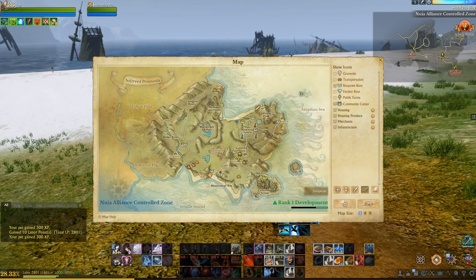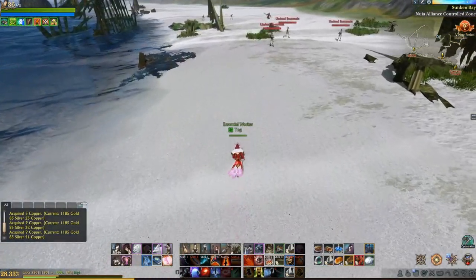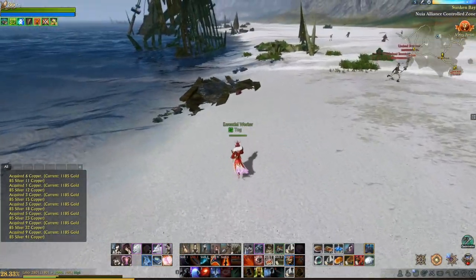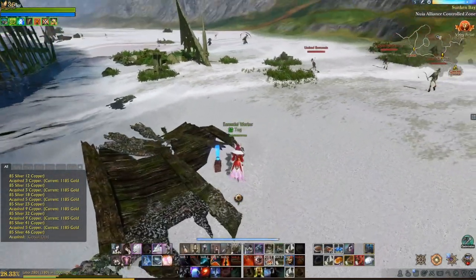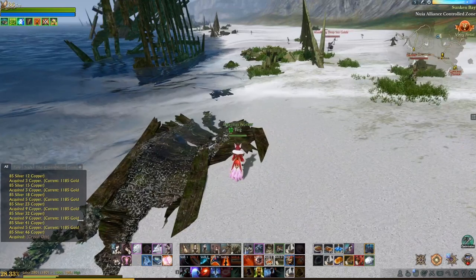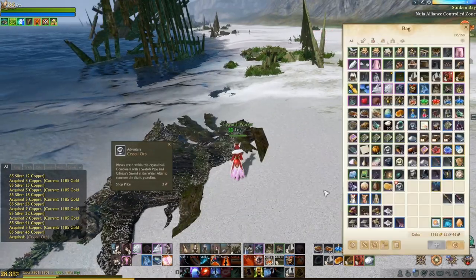Once you have the sunken pipe, you'll need to head to the coast of Sunken Bay, which is at the northern portion of Sol's Reed Peninsula, where all along the beach you'll see tiny little treasure chests litter the sand. You'll need to open these until you obtain the item Crystal Orb. The mobs on the beach do not drop this item.